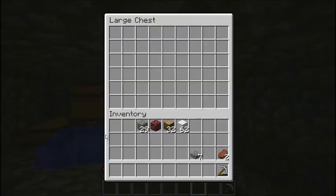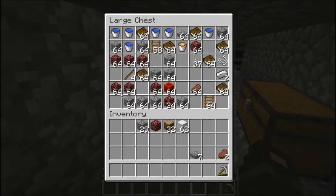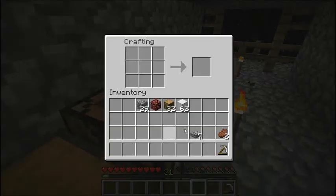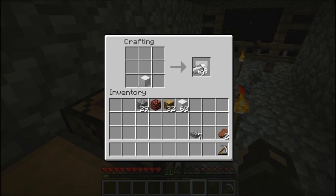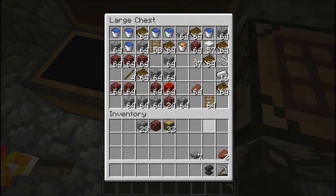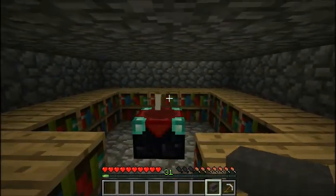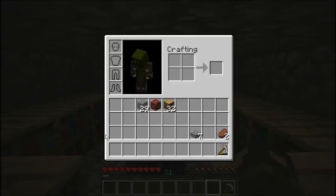I have two more chests there and I've got a lot more water buckets. Let's make an anvil or two — I'll probably just leave this iron here because I have plenty of other places. Let's put the anvil here.